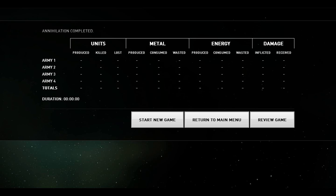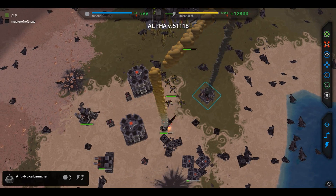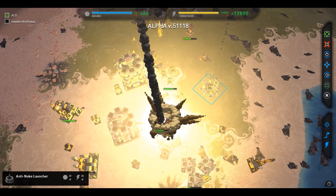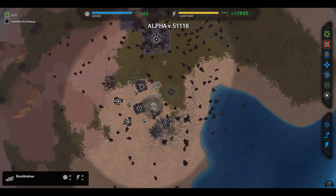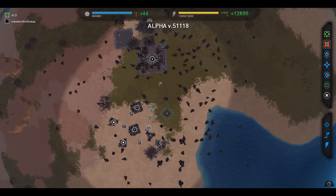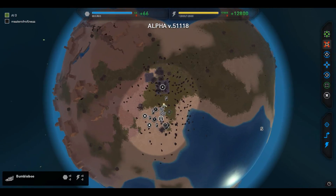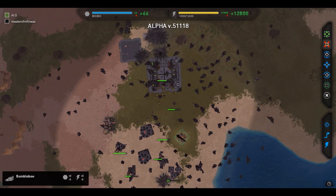I'm annihilating my commander to show the AI doing its thing. As you can see, they have six or seven air factories and a lot of metal extractors and power plants. Keep in mind the AI doesn't follow the same rules we do — they can build mexes wherever they want. I hope you guys enjoyed this update video. Please like and subscribe for more videos like this, and as always keep being waffle-tastic and keep supporting the channel. See you guys next time, bye!